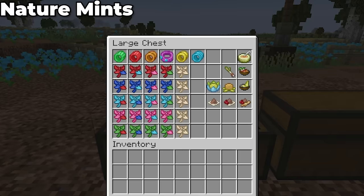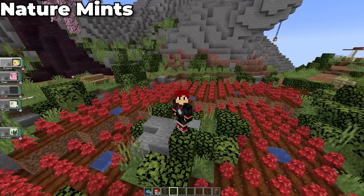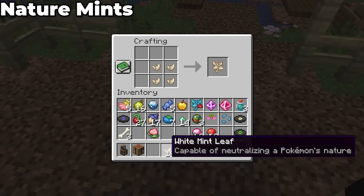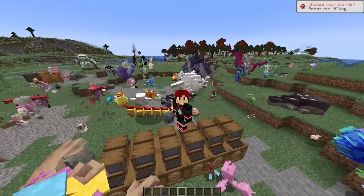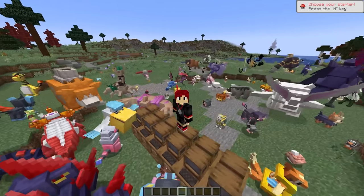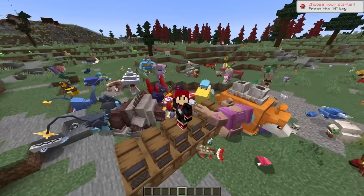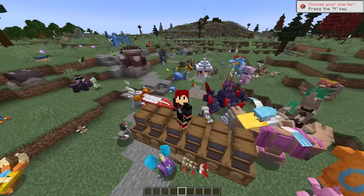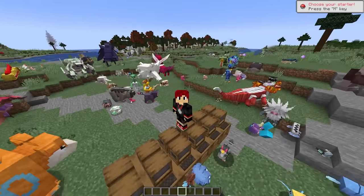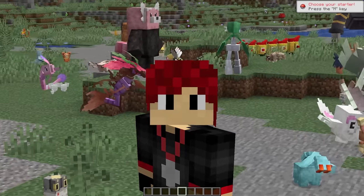Nature Mints are also coming into this update — you can find these plants growing in mountainous areas. When you harvest them, you get a leaf of a certain color, and combining them with other colors creates the different nature-changing mints. And that's about all there is to it for this upcoming update. This is an important disclaimer: this is nowhere near the final release, so there may be changes along the way, or even a few more additions. All I know is that I'm excited for this, and you should be too.